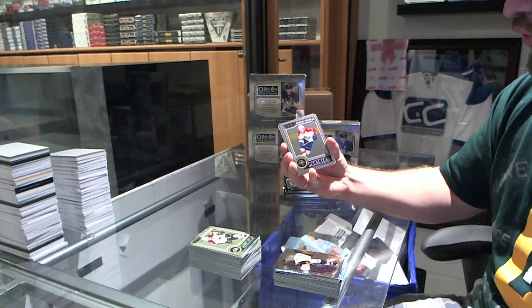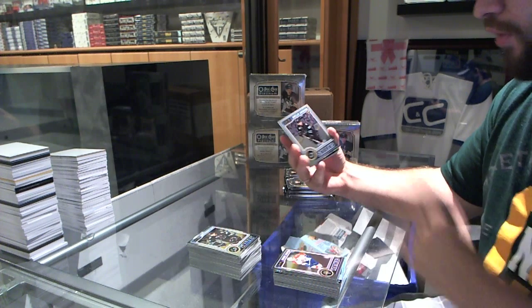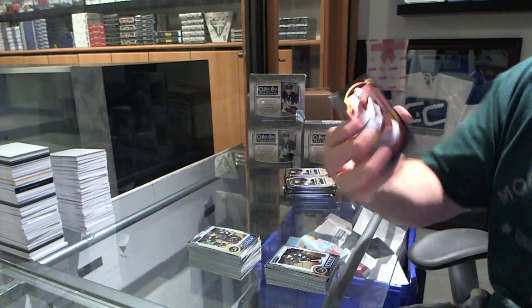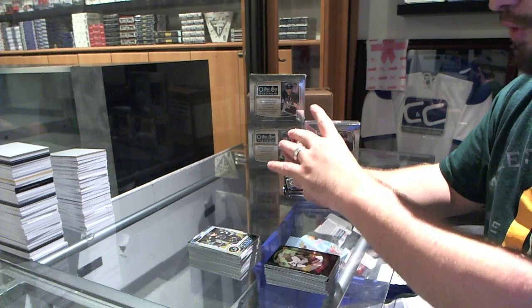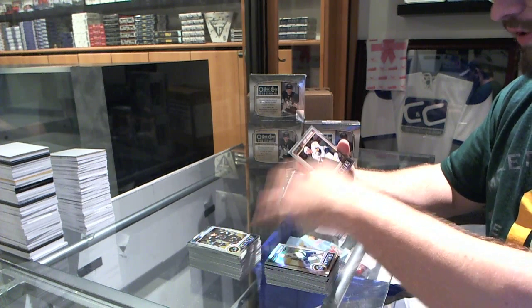We've got a rookie of Vincent Trochek for the Florida Panthers. We've got a rookie for the San Jose Sharks, Barclay Goudreau. A black ice rookie, number to 100, retro for the Arizona Coyotes, Brandon Gormley. A retro of Joe Pavelski for the San Jose Sharks. And a refractor for the Vancouver Canucks of Henrik Sedin.